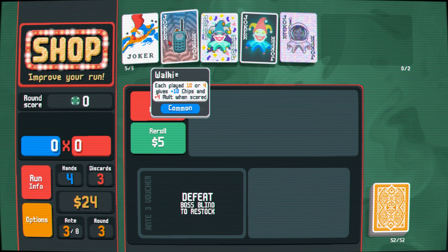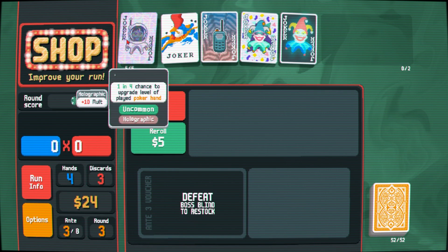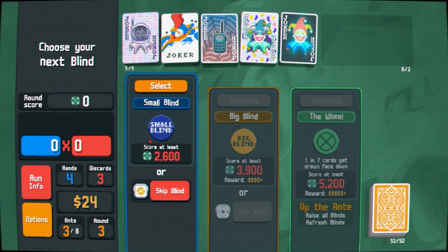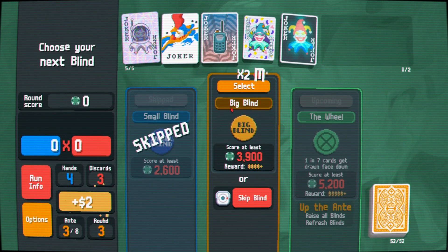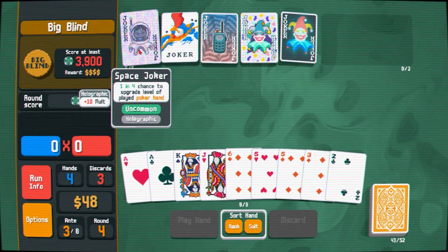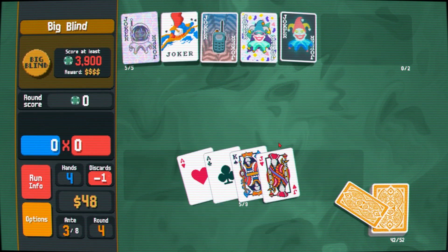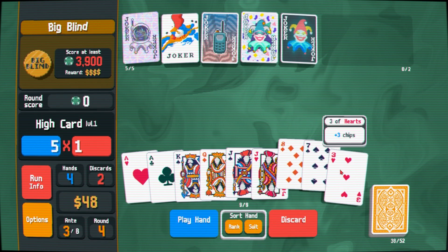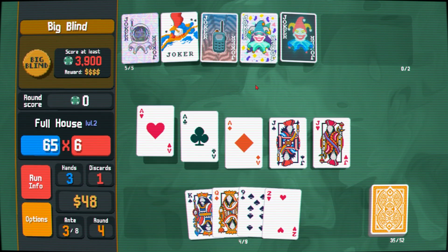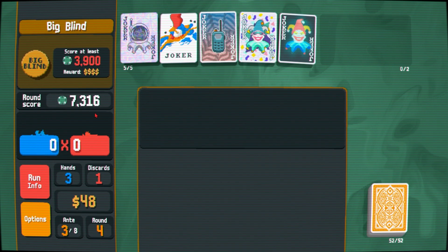Put Walkie Talkie up front for that extra ten multi. We'll just do this one and play this one, see if we have what it takes. Get rid of all of these guys, try for a full house here with the aces — there we go. Play this, maybe get an upgrade — we do not. Doesn't matter, we got 7,000 from just that hand.